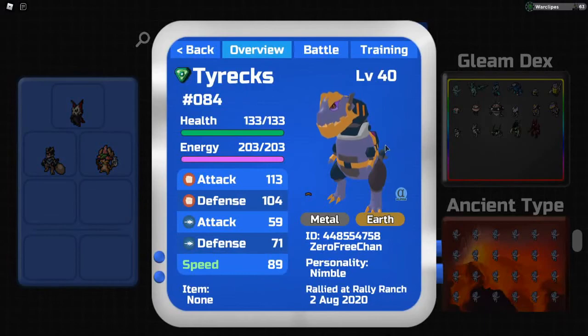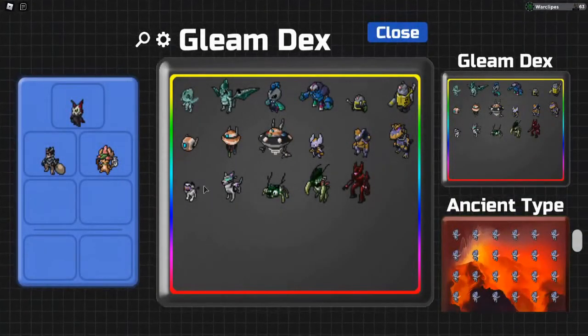Thank you to Zero Free Chan for lending this Tyrex — I traded for it, well I got it for free from them. Very very poggers. It is number 84 in the dex.